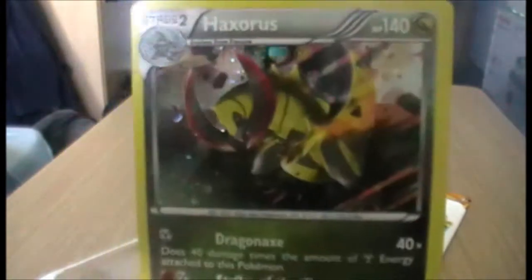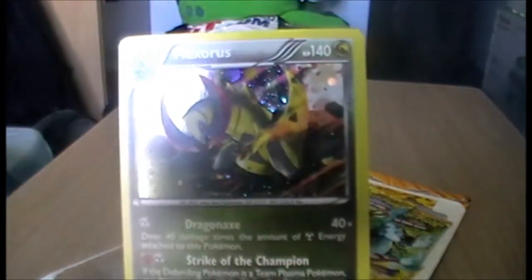First off, here's the Haxorus. It's not even a promo, but whatever. Ironically, I actually pulled this in the video that went up before this — which is the Plasma Blast triple pack — but whatever, it's got an alternative holo design.